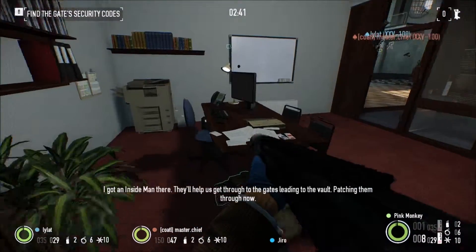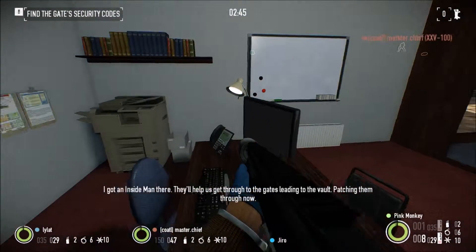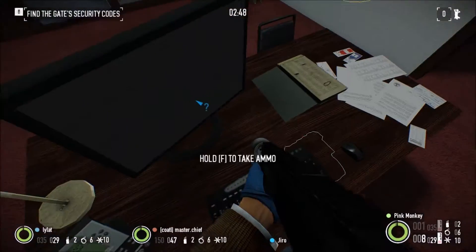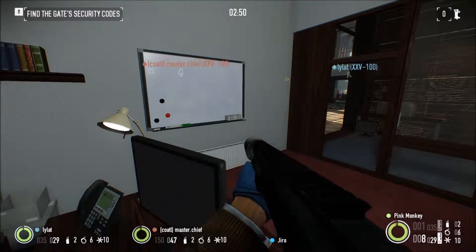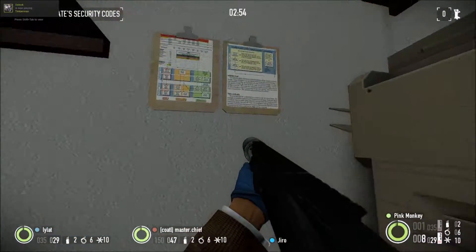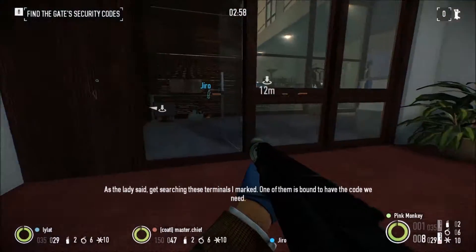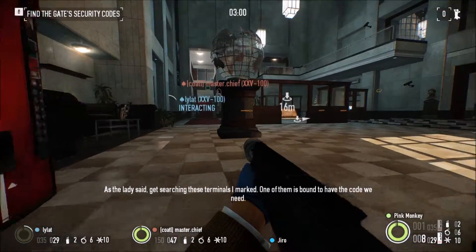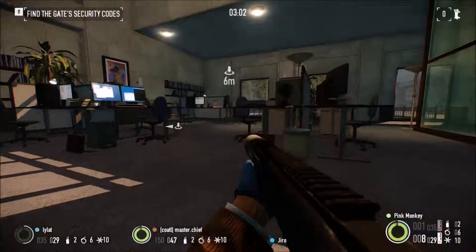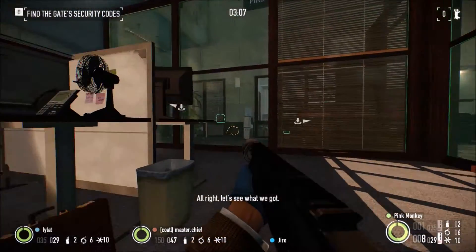I've got an inside man here. They'll help us get through the gates leading to the vault — passing them through now. Is this thing on? I can get you through the gates, but only after you find a four-digit key code. We can't use mine or they'll know it was me. Get searching these terminals I marked; one of them is bound to have the code we need. All right, let's see what we got.